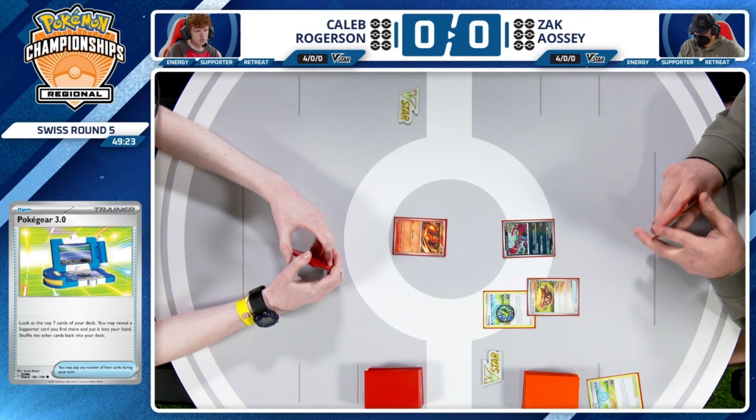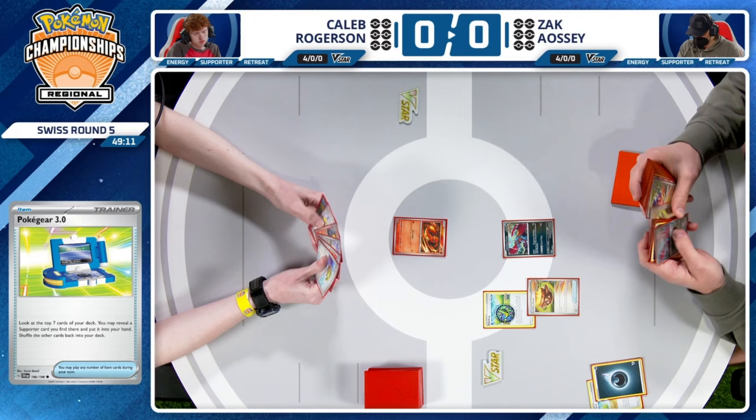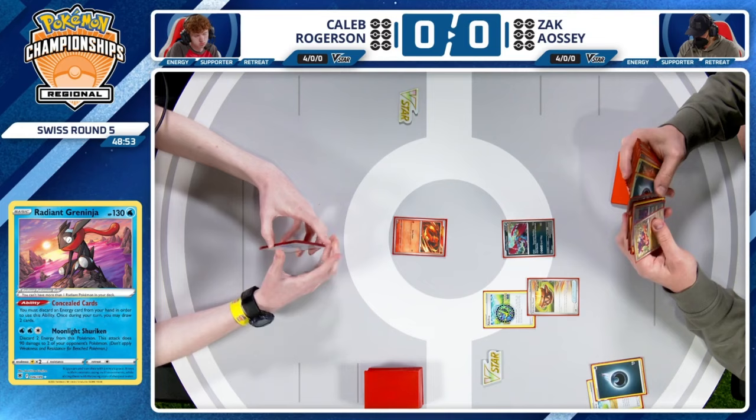Having access to your Professor Sada's Vitality throughout the game is the big deal for this deck. It is your main engine to get energy in play as well as just try to dig through that deck. Another card that's very big that I don't think Zac has access to yet is that Radiant Greninja. Finding that Pokemon early can be so important — not only is it one of those potentially difficult ones to search out, which is why you see so many counts of the Nest Ball and the Ultra Ball.